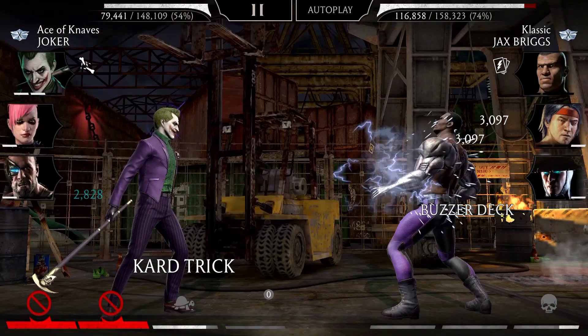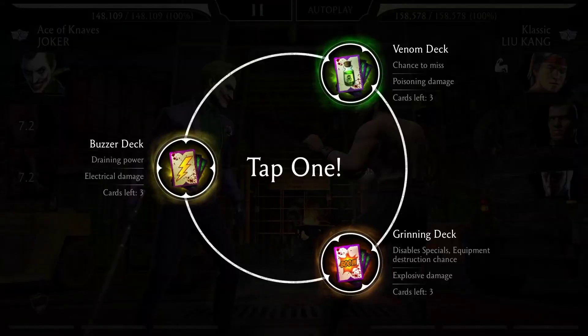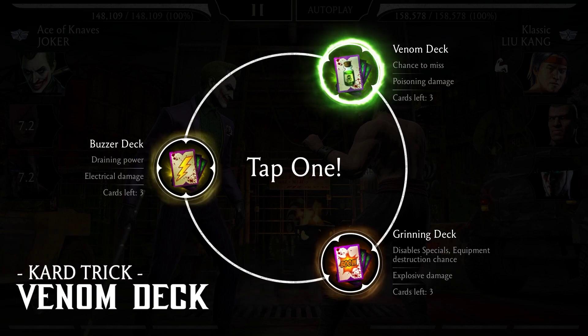He throws another buzzer card, dealing over 3,000 damage points. Upon tagging, the Joker chooses the Venom deck. These cards intoxicate the Joker's opponents with Joker's juice, making it harder for them to land attacks.